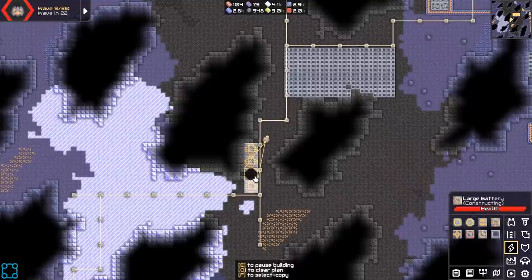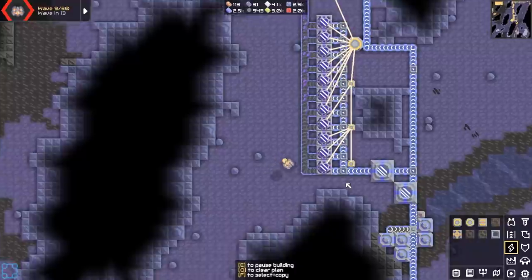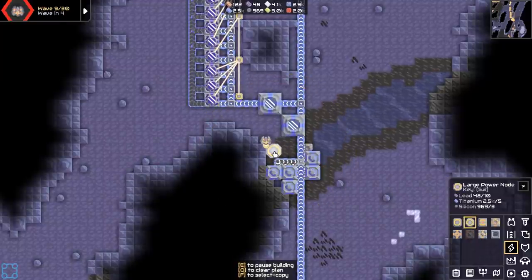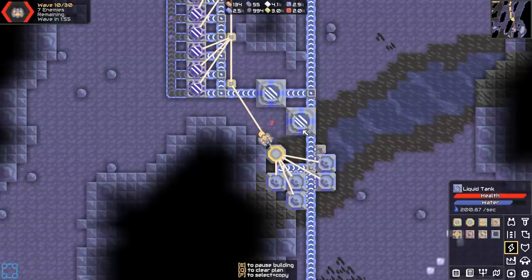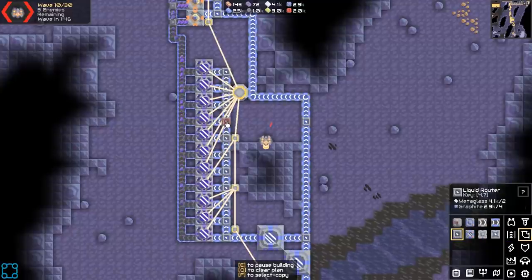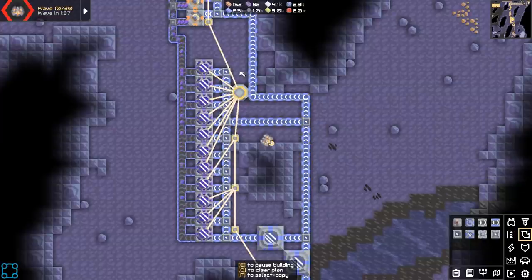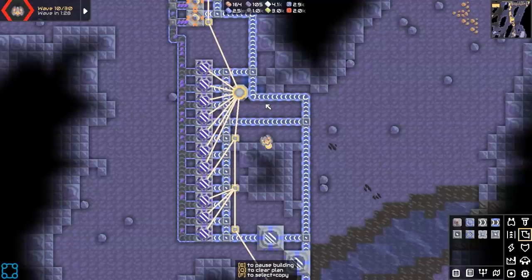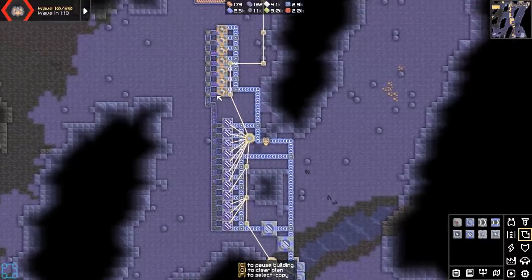I can get four of these down. Let's just get a couple of batteries to hold on to. Let's take a look at these thermals. The biggest limitation here seems to be water supply. Now we should have some silly water production. Our power situation is now looking pretty close to exactly what we need.